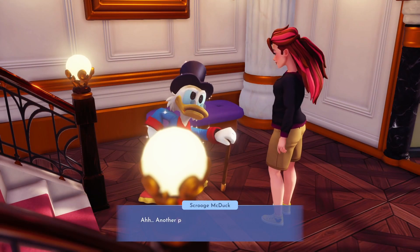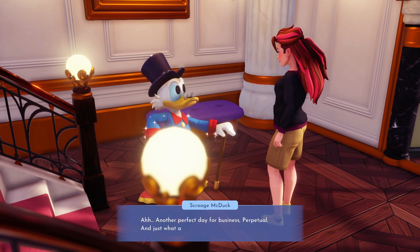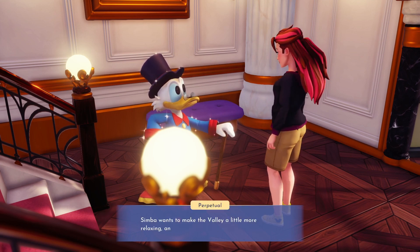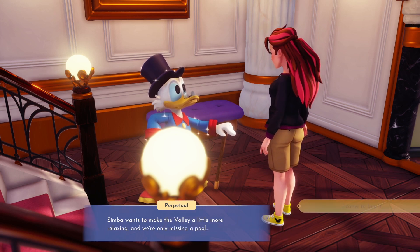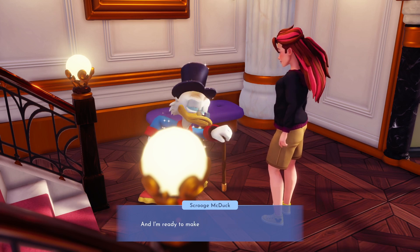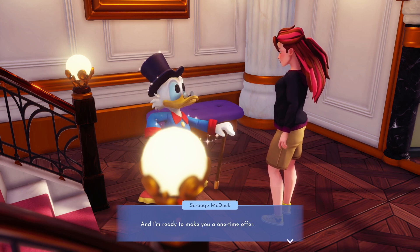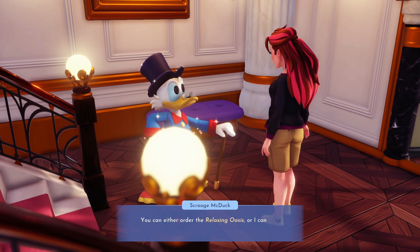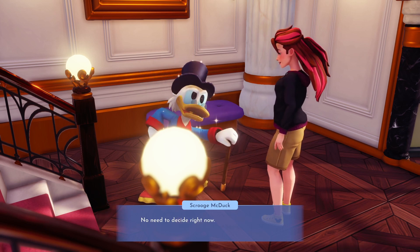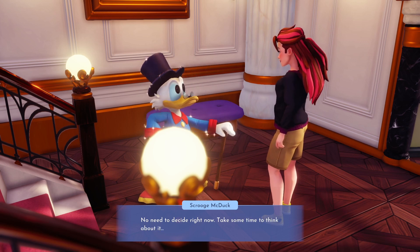Let's head over to Scrooge's shop to see what he can help us with. Uncle Scrooge has just what we need — he has a relaxing oasis in stock and he's happy to sell it or trade us for it.